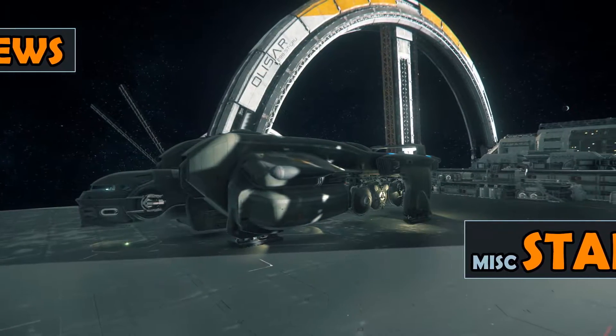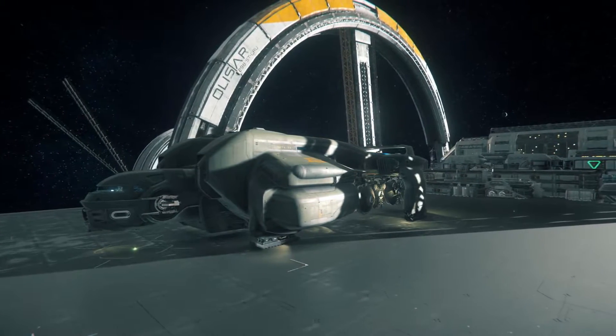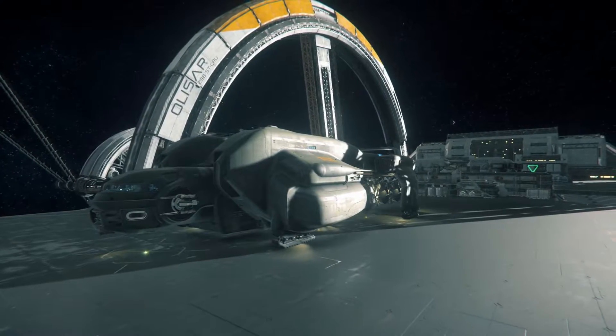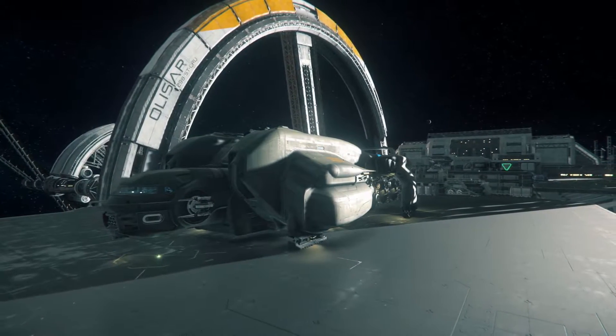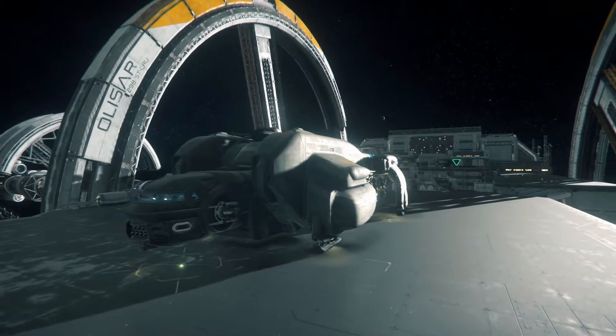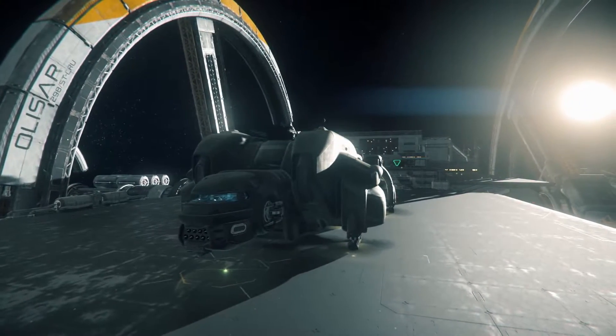Star Citizen is currently in public alpha test with the Starfarer as one of the flyable ships. The Starfarer is billed as a large, multi-crew fuel tanker, one which you could bring a group of friends along with you. As a combat fuel tanker, the Starfarer is designed for transporting fuel or cargo into hostile space.